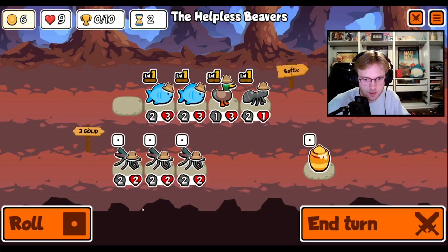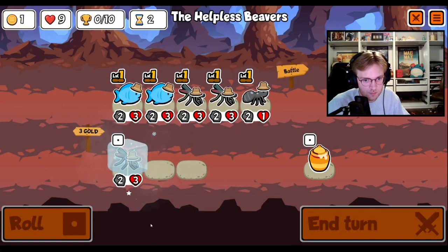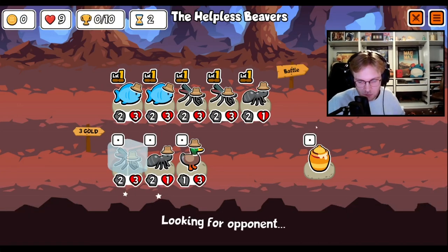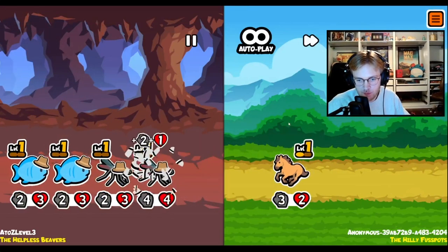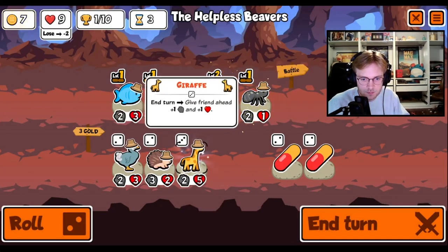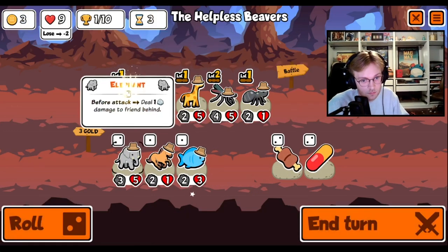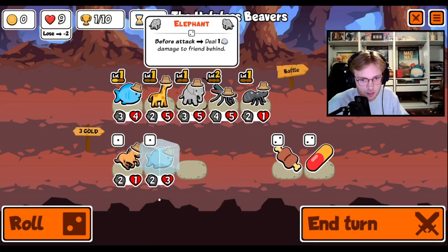I like the ant. I don't sell the duck for it though — I sell the duck for this. I don't freeze the ant because I want to have room for the Elephant. I think Elephant-Blowfish is probably the best combo. We buy the Elephant because we want the buff from the fish on the Elephant. We're going to make the Elephant strong.